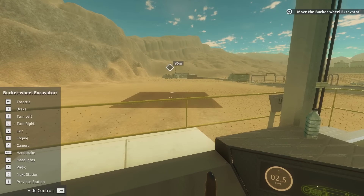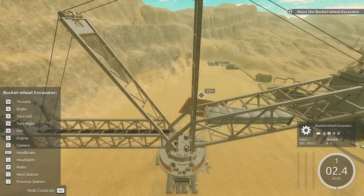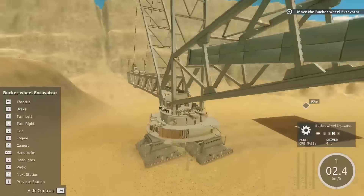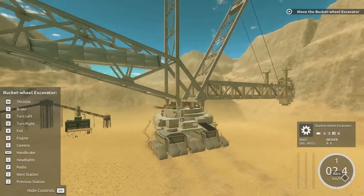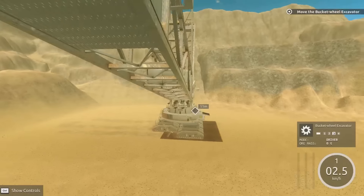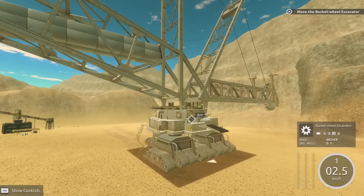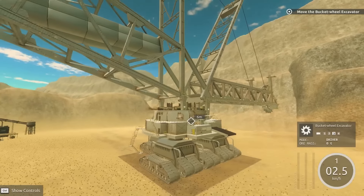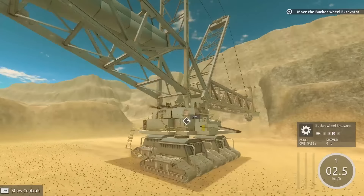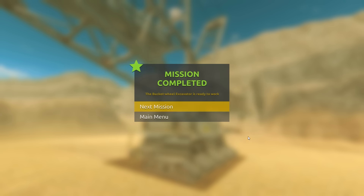We are totally moving, but we need to kind of line it up over here. One thing we can do to help us is go into this other camera mode. It's going to take me a minute, but I'm going to get over there and park it. We're pulling up close here — we got about 10 meters more to go. There we go. We can stop the vehicle. Good work — we can start mining.